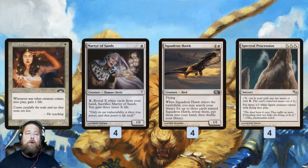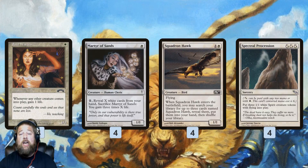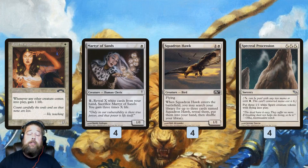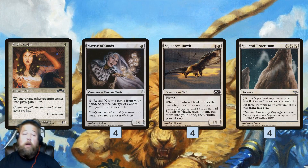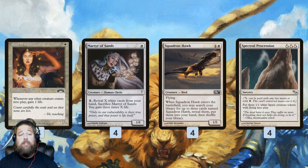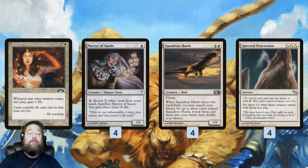We have some really good support cards. Squadron Hawk works well with both our life gain cards — we play one, get three more in hand, giving us tons of white cards to reveal to Martyr of Sands to get over 35 life for Ajani. Every Squadron Hawk we play triggers Soul Warden to gain a life and grow our Pridemates. Spectral Procession, while it counts as a white card for Martyr of Sands, is mostly there to work with Soul Warden — three creatures entering gives three life-gain triggers and three counters on all our Pridemates.